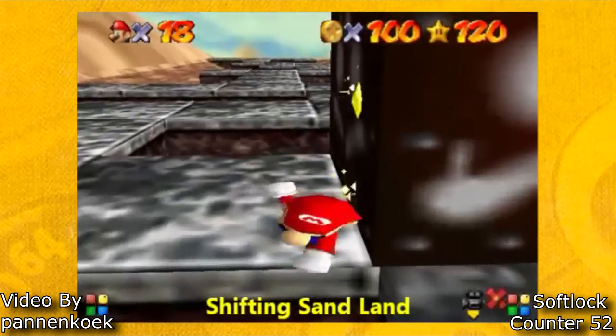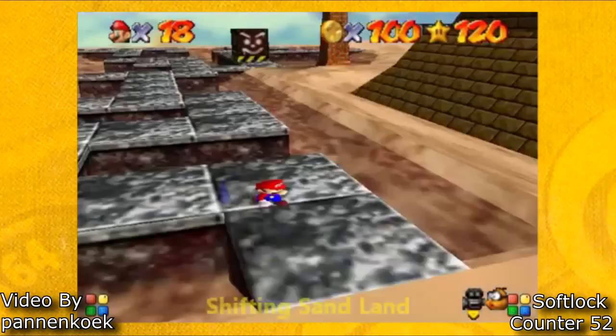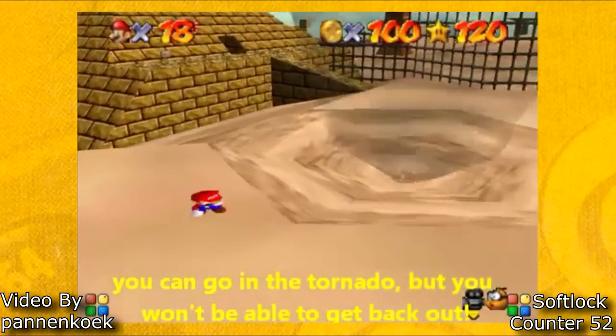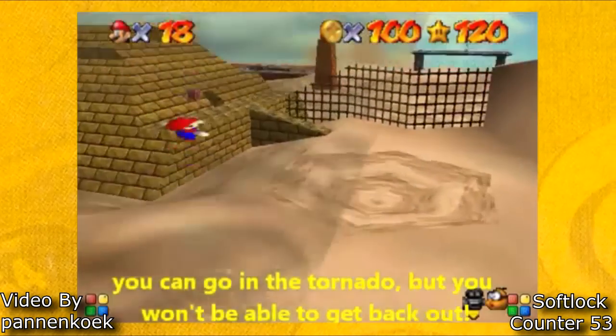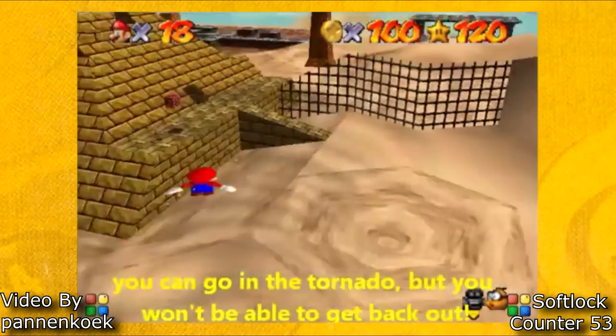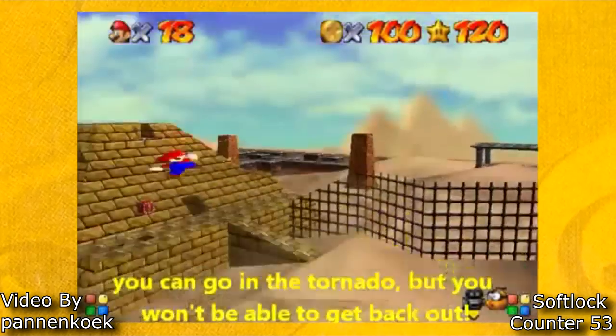If you have a clone of a 100 coin star and you get squished, you will be permanently squished for the rest of the level. Then once you are squished, if you go into a tornado, you will be permanently stuck in the tornado causing a softlock. If you would like to learn more about this glitch, Pan and Coek has a great video about it — I'll leave it in the description below.